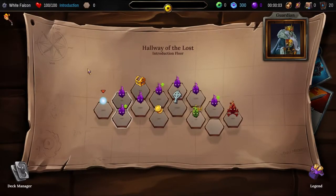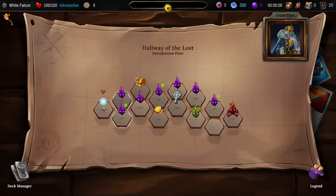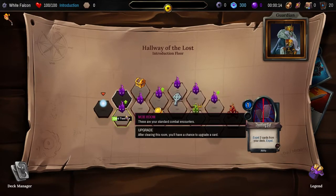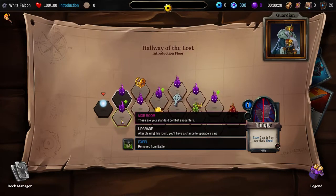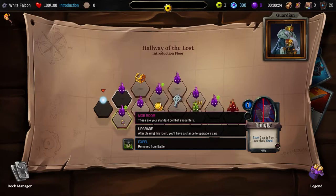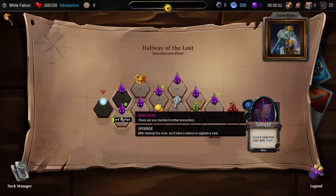Hallway of the lost. Where are we starting here? We get to choose between these two. We can do a mob — remove two cards from your deck, expel. After clearing the room, you'll have a chance to upgrade a card. These are your standard combat encounters. Or we're going straight into an elite fight, but we can't get the chest if we do.